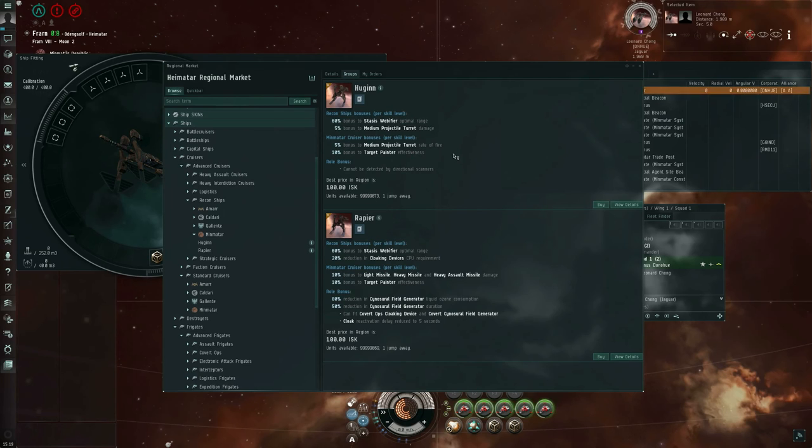The Minmatar recon cruisers, the Hugin and the Rapier, also have a 10% bonus to target painter effectiveness per level of Minmatar Cruiser — the same bonus as the Hyena, and a little better than the 7.5% on the Bellicose. But they have no optimal range bonus for target painters. Typically if you're seeing someone flying Hugins or Rapiers, it's because of their massive bonus to stasis webifier range. So more often with Tech 2 vessels, stasis webifiers are the main reason — they might carry a target painter or two, but they are also much more expensive than Tech 1 vessels.